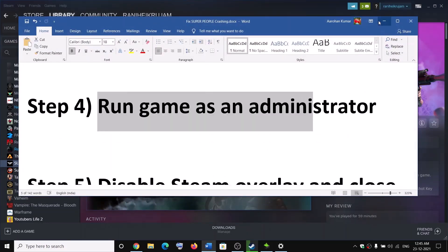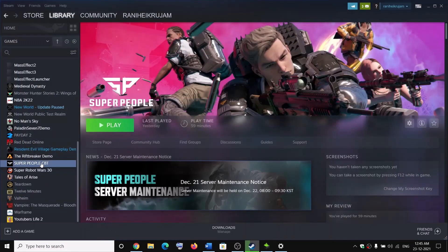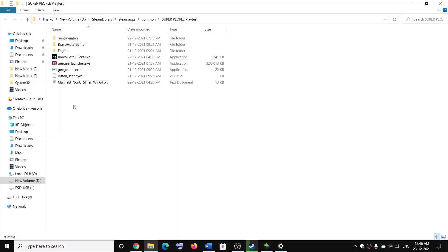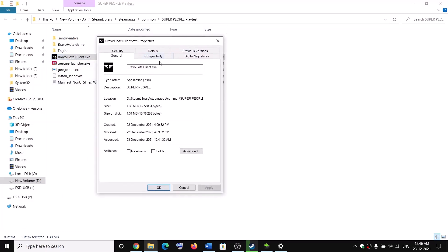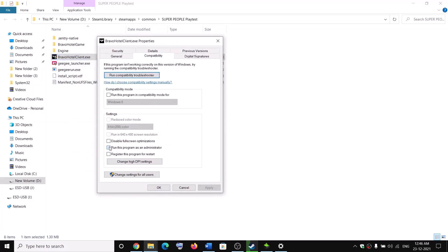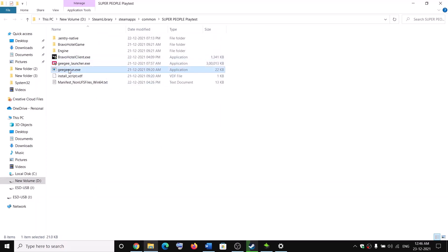The next step is to run the game as an administrator. Right-click on the game in Steam, go to Manage, then click Browse Local Files to open the game installation folder. Select the game exe file, go to Properties, go to the Compatibility tab, and check the box that says Run This Program as an Administrator, then click Apply. Do the same thing with ggrun.exe — right-click and repeat the process.